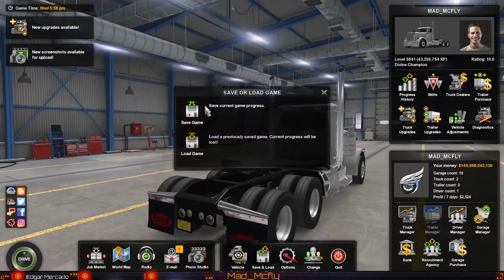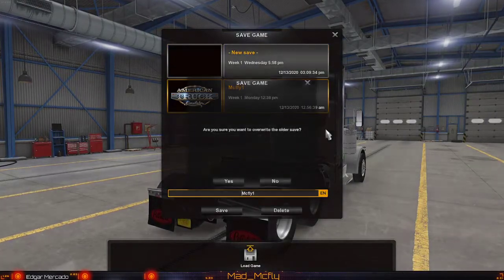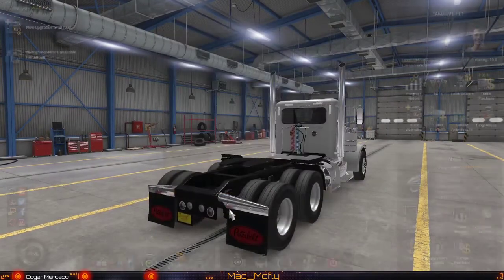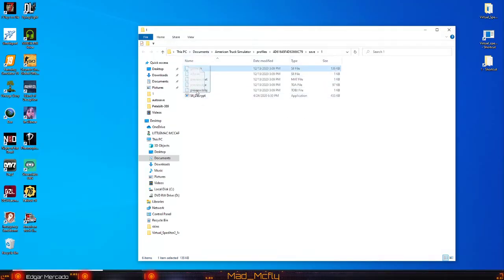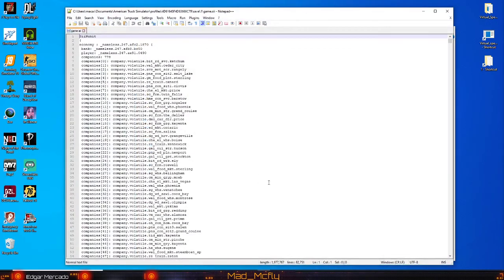Go ahead and go to save — always save your backups. We already know a shortcut here: do a drag and drop so we can read our file. We're gonna open it with Notepad++.